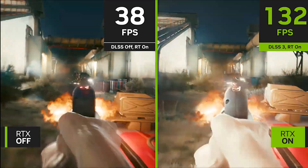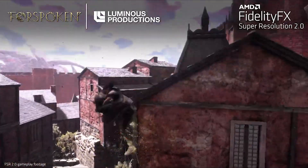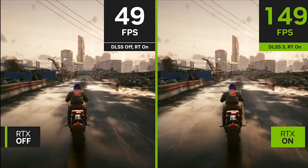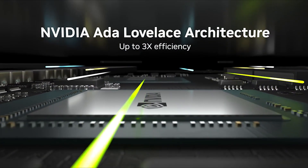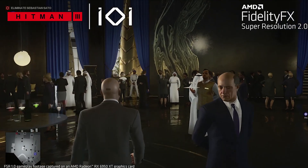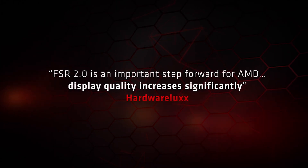Just imagine that FSR 3 will be released for mostly all GPUs and will boost FPS the same as DLSS 3. It would be a free technology, unlike DLSS 3, which is exclusive and only available for RTX 40 series — not even RTX 30 or RTX 20 series. Of course DLSS 3 will show slightly better graphics with fewer artifacts, but if AMD created FSR 3 exclusively for RDNA 3, it would obviously be no worse than DLSS 3.